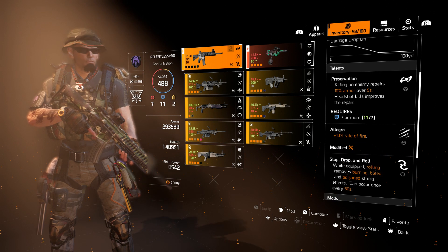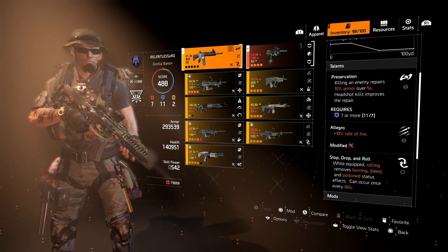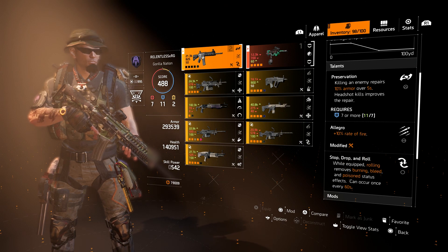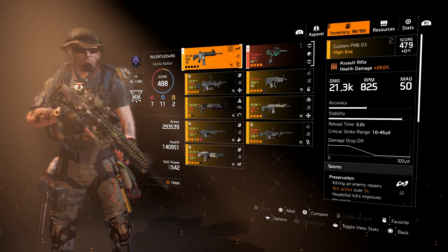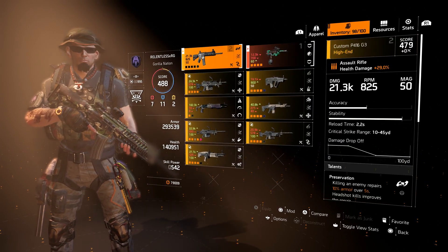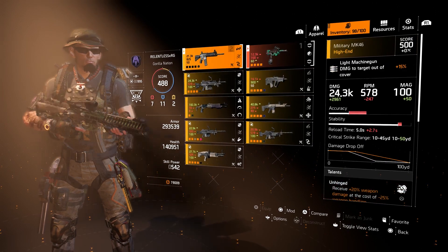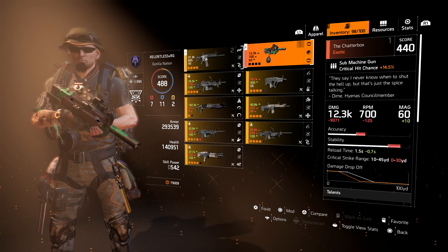Now if you prefer the likes of a C-TAR, F-2000, or even the AK, use an AR — even a secondary if you run two ARs, or whatever combination you see fit. Make it and tweak it to your personal preference. This is, in my opinion, my personal preference and how I like to run things, especially with AR to get that extra burst of DPS.